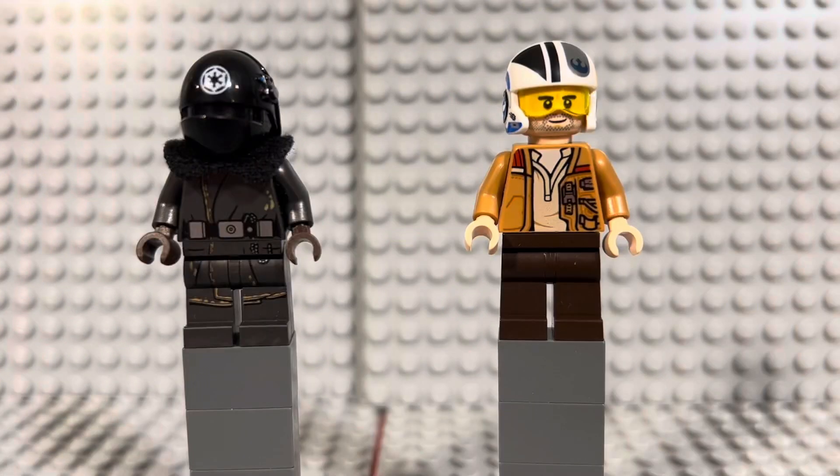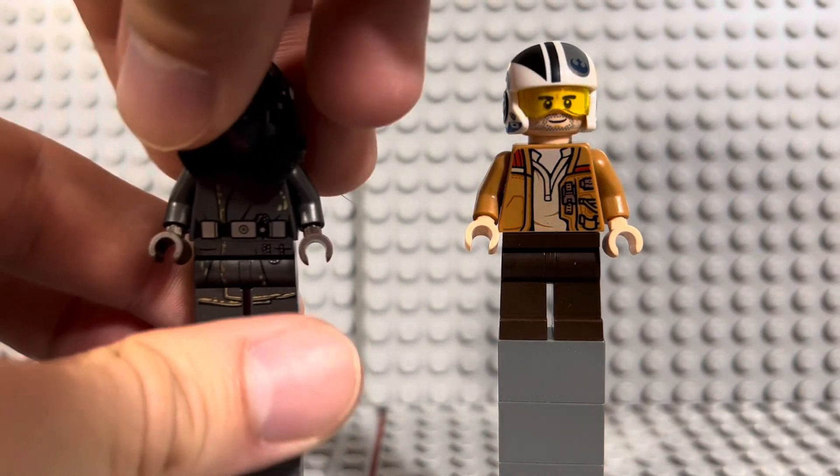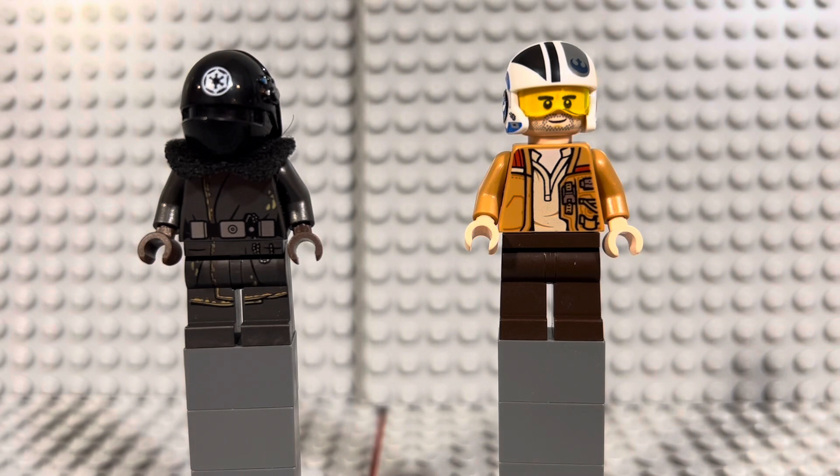Last but not least, on the left we have an Imperial Conveyex gunner. He came out in 2018 in the Imperial Conveyex Transport from the Solo movie. Not many sets were made from that film. He's a gunner with winter garb — a cool overcoat with printing on the sides to indicate wear and tear, plus a nice cloth fur piece. He only came out in one set and is quite expensive at about twenty-five dollars, as Imperials are getting more and more pricey.